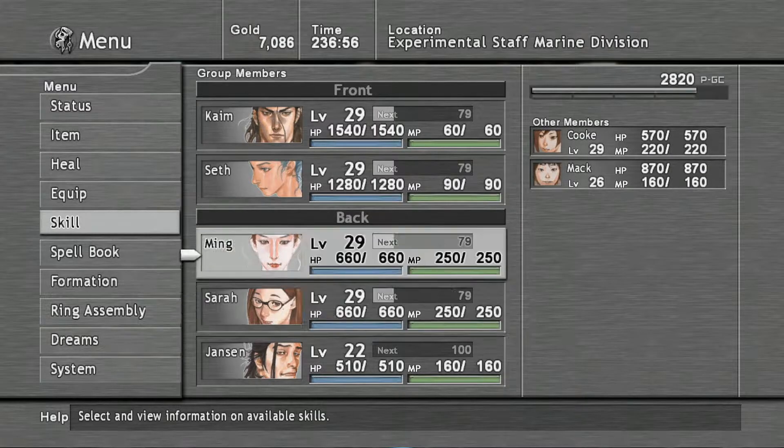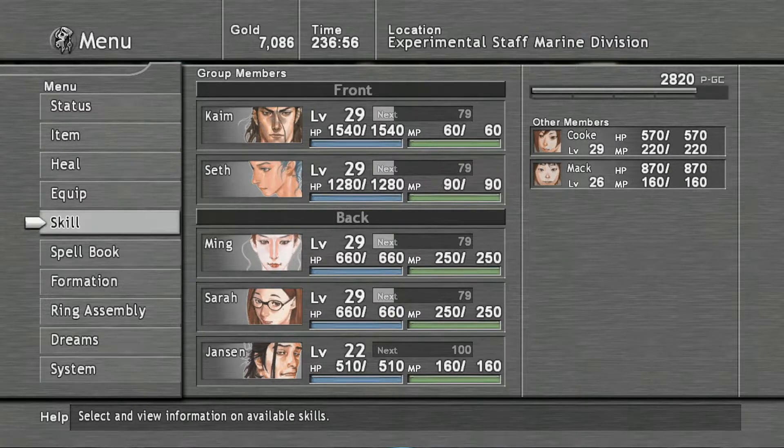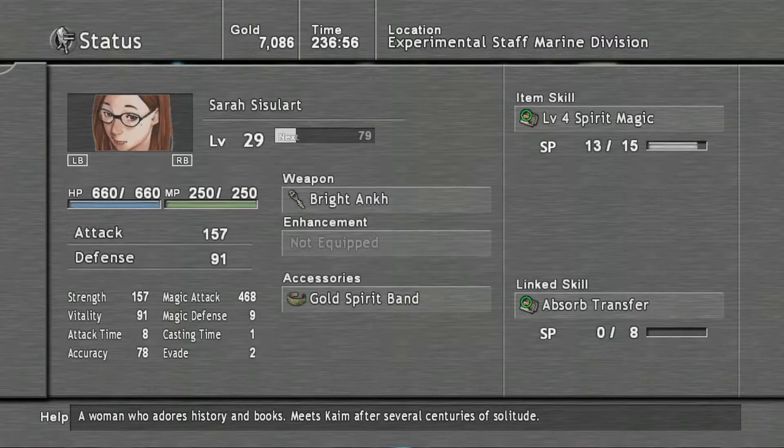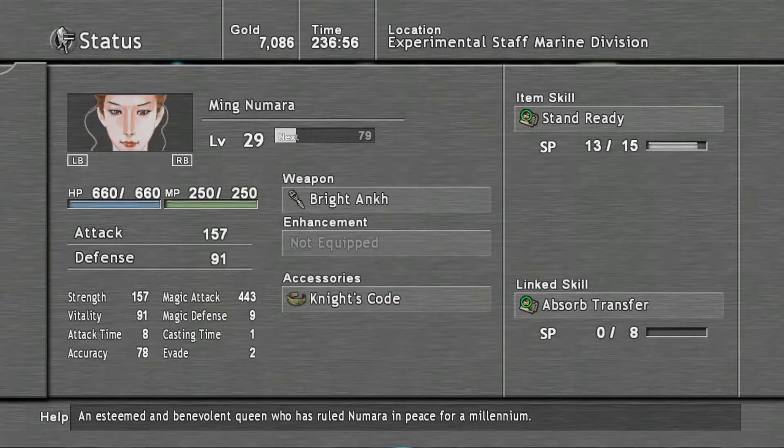I probably should have given that to Sarah, actually, because she seems to be the more competent of the magicians. Let's have a look at our stats quickly. So same strength — our magic attack's a bit better, and everything else is identical. Literally identical — same weapon, maybe the accessory makes a little bit of a difference, but I think Sarah's is better anyway. Same casting time, same evasion, same accuracy — everything's identical. Same vitality, same health, same MP pool.